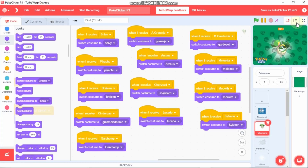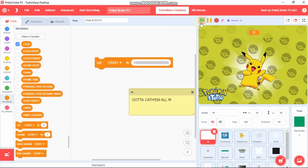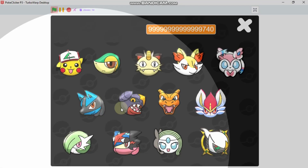Now let's test this. Click on this sprite and for testing, drag this set cache block and enter a large value. Then click the green flag and click this block. Now you could test any of your Pokemon — I'll pick Snivey. You can see we got Snivey.